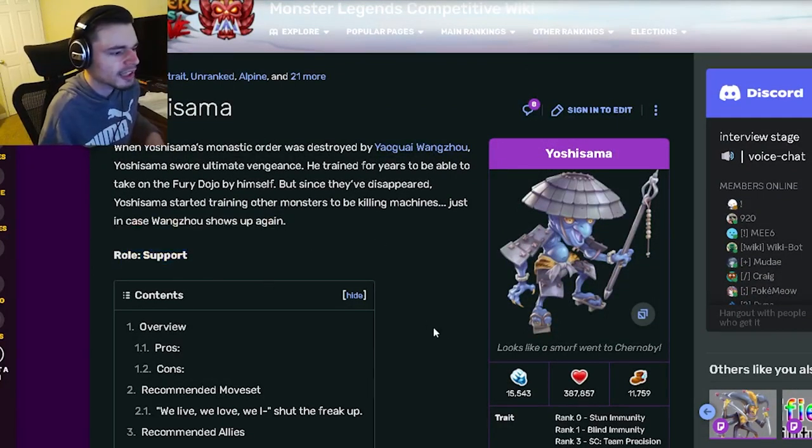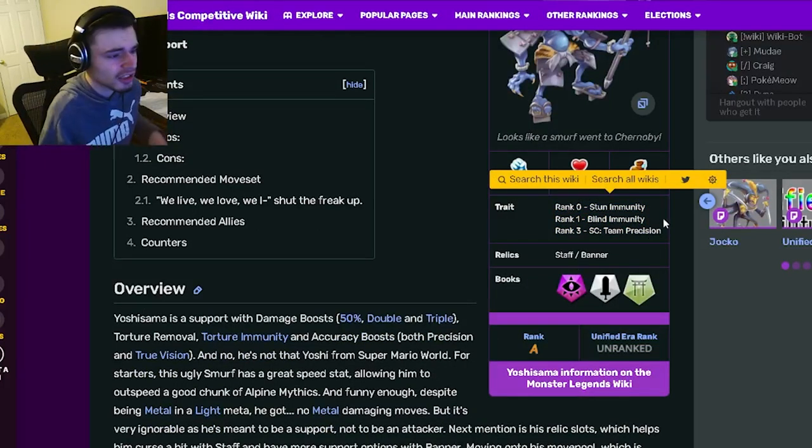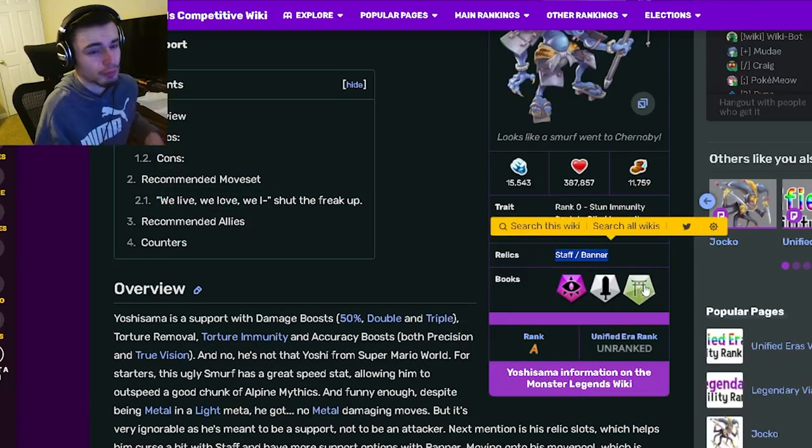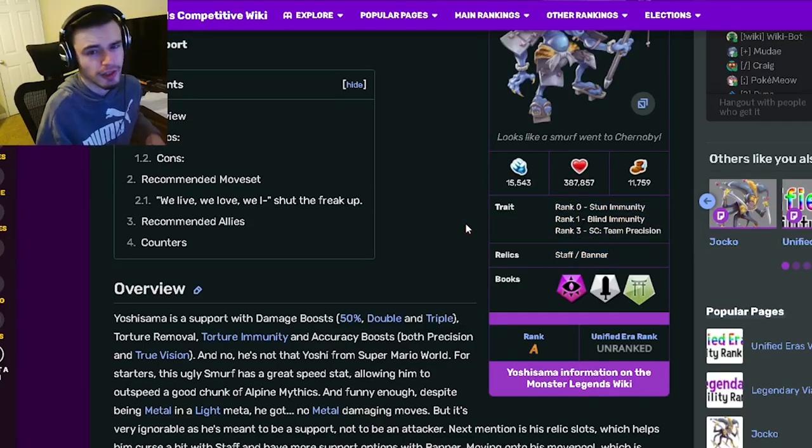Yoshisama is a support, and his traits are stun immunity, blind immunity, and team precision. His traits are just kind of bad, so don't really worry about that too much. His relics are staff and banner, which are actually pretty great. Don't really worry about ranking him up for the traits, but his relics are really, really great.